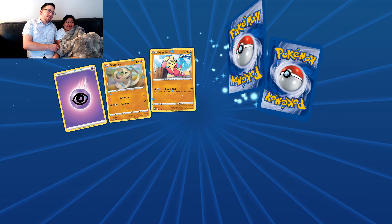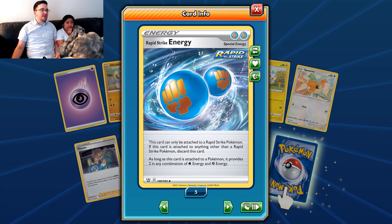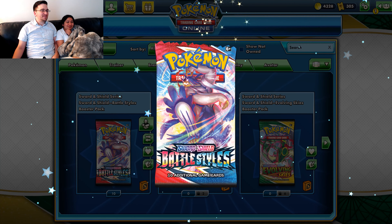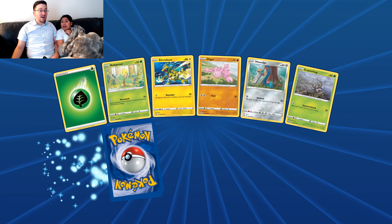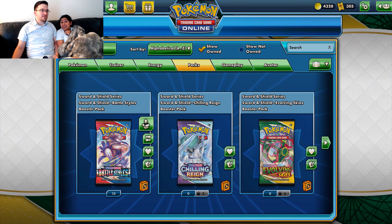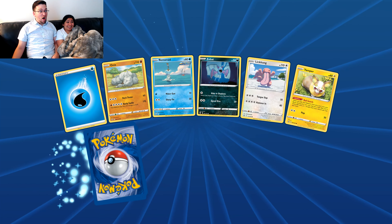I have one last rainbow rare supporter that I'm trying to trade. I've got one that's trade locked too — can't do anything about that. Give me the rapid strike. Now we've got extra — here you go Jocelyn. That was awesome. I love full art supporters. We've transferred hundreds and hundreds and hundreds of cards — probably at least 6,000 cards to Jocelyn, at least. That was a lot. You've got a lot of cards. That's a crazy amount of cards.